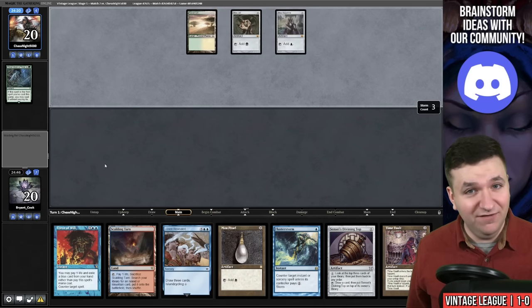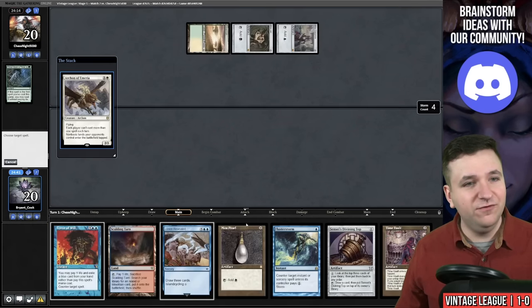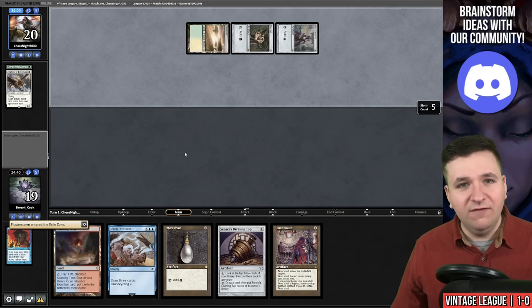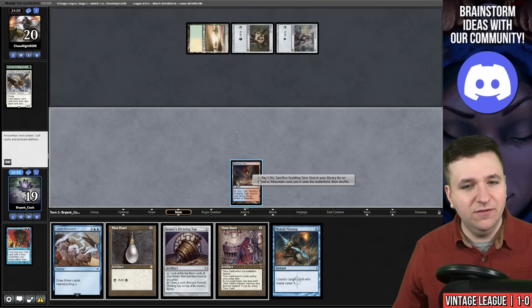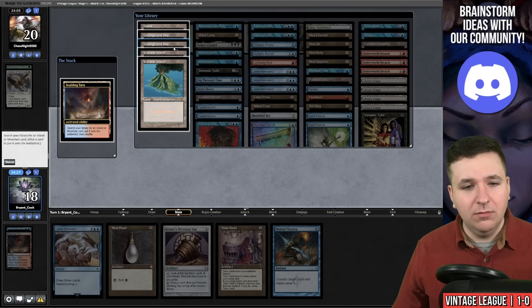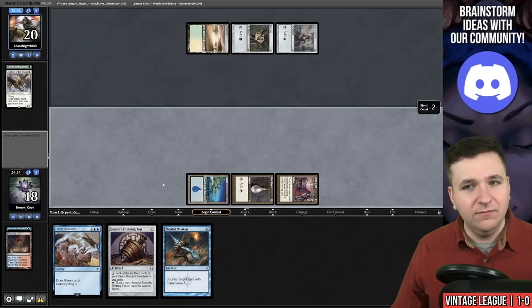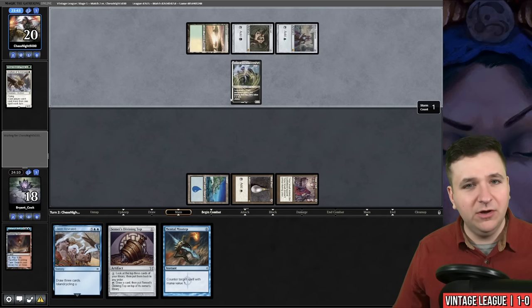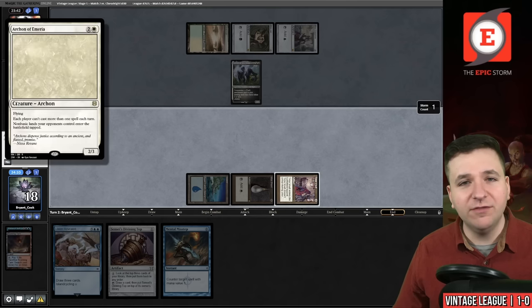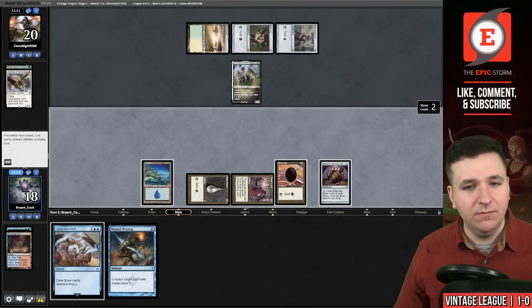Mox Jet, Mox Sapphire — what is going on here? Archon of Emeria — I am going to exile this Fluster Storm. Okay, they have three cards left, one of which is a Lurus. We'll take a draw. Mental Misstep — not a great draw, it's not very good in this matchup. I could grab the Island to play around Wasteland a little bit. Time Vault — we will pass. Three mana again. Lurus. Cannot get back the Archon of Emeria — Lurus is two or less, Archon costs three. So we will go to our turn. Mox Jet — let's play the Top.